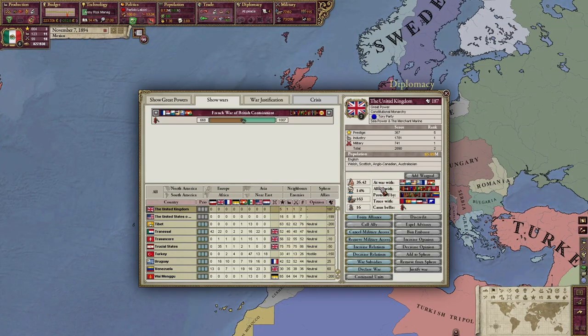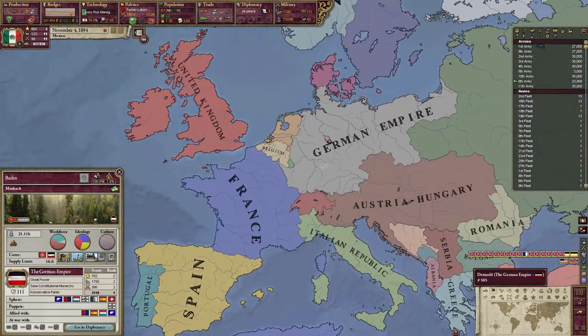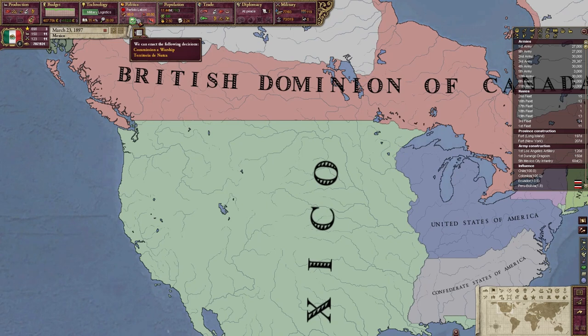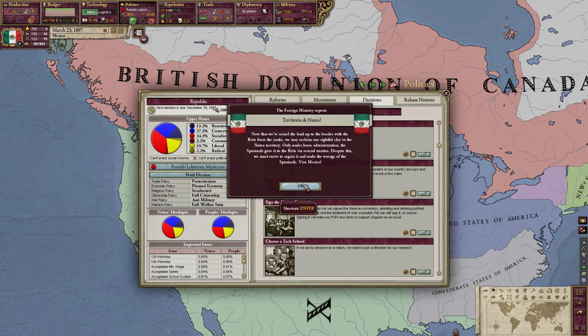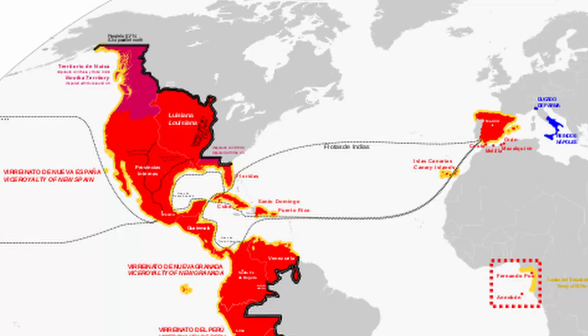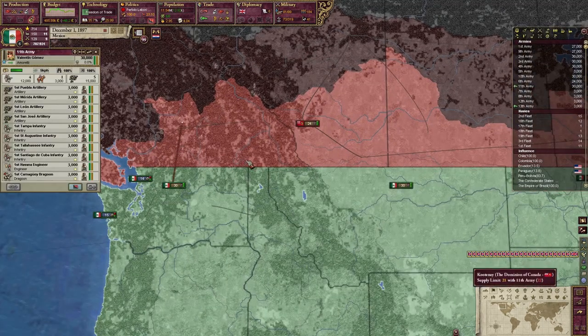At this point I was still allied to Britain, but Britain decided to commit seppuku — it broke the only Victoria 2 rule you can't break, and that's going over 25 infamy. So I ditched Britain as I was not going to fight half of the world for Britain's mismanagement of their expansion. As I was now without a great power ally, I was looking for a new partner, and it just so happens I became buddies with a little guy called the German Empire. I also had a decision to take British Columbia from the Brits since the first war with the Americans, which I never took as Britain was my best buddy. But seeing how they were basically killing themselves, with my new best friend Germany I went to the northern lands of Columbia, finally taking the last claims of the former Spanish Empire in North America.